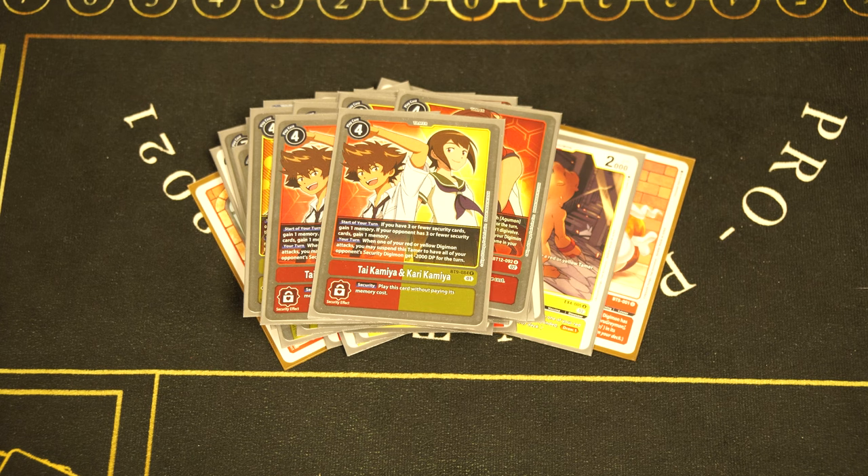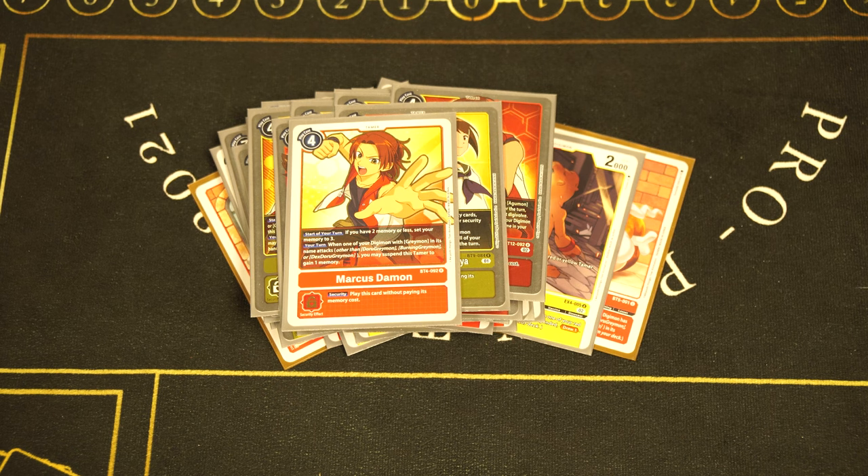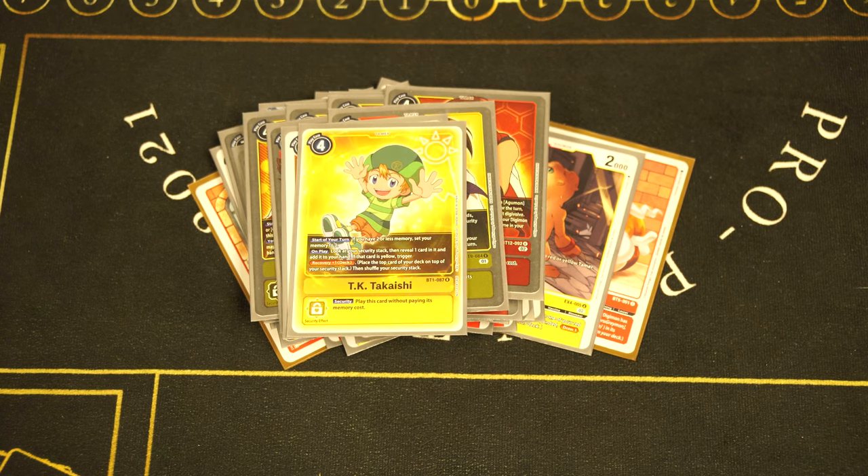We're playing two copies of Tai and Kari. We're not playing the BT12 red-black Agumon stuff that synergizes with Tai anymore, so we reduced to two — the absolute minimum in my opinion. It's still a red-yellow tamer, gets you memory return when someone's at three or less security, and the suspend to weaken security by 2000 is cool. If you don't have Marcus on field you can suspend this with your Agumon/GeoGrey stack from EX4 and draw cards. We're still playing one Marcus for the memory tamer. We replaced Tai+memory tamer with one copy of TK instead — being able to rummage through your security and add a missing piece to your hand has won me games in testing. Card is super valuable.